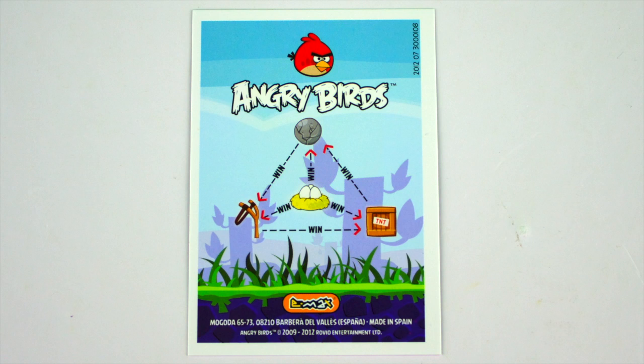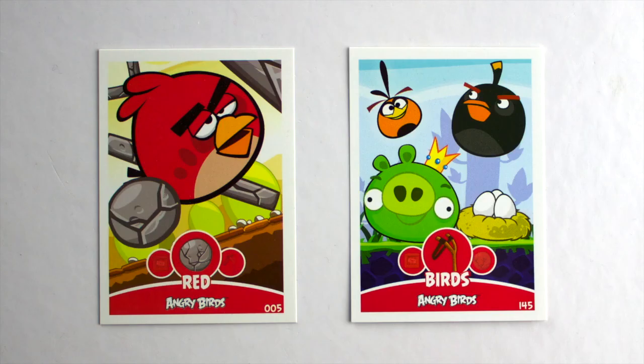All of the backs of the cards look the same. It shows a diagram which I believe is for a game. It looks like the slingshot would beat a TNT box, a TNT box would beat a boulder, and a boulder would beat a slingshot, and some eggs would beat everything. I think you play it like rock paper scissors — you throw down a card and see which one wins. So if these two cards were playing against each other, the Red Bird card would beat the Birds card because boulder beats slingshot.